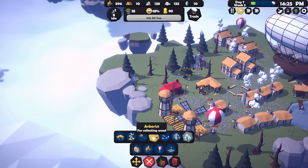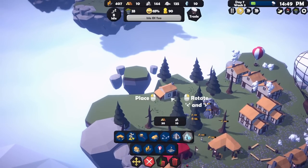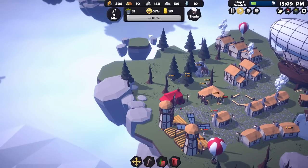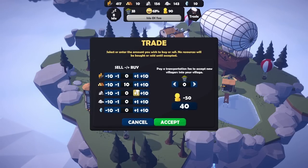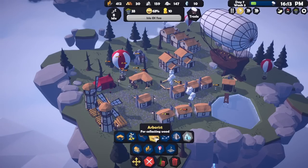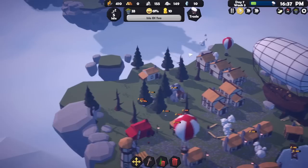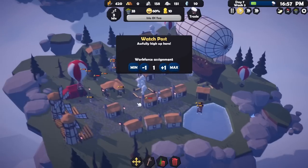What we're going to do is build another arborist because we need more wood. But we haven't got enough wood to build it — we need 30 wood. Let's call an airship to trade: sell a bit of food, buy 20 wood. Then we get ourselves a new arborist which should generate even more wood in the long run. Click maximum into the new arborist — five idle people remaining. Now we can have a defense person in each of the watch posts.